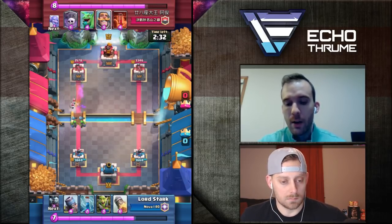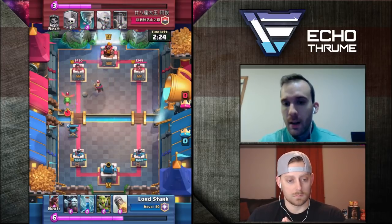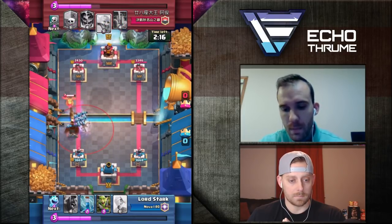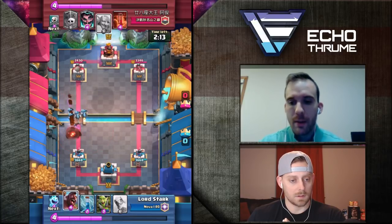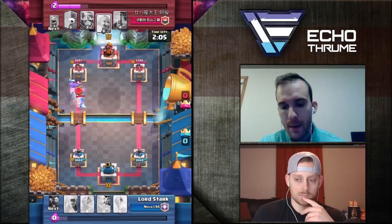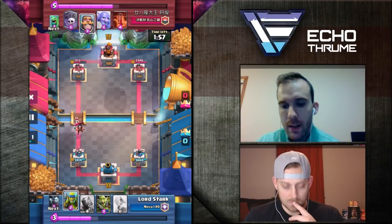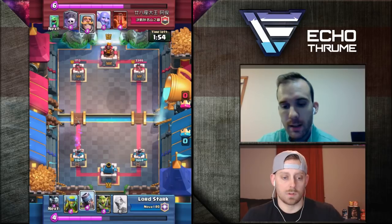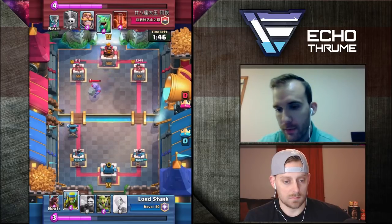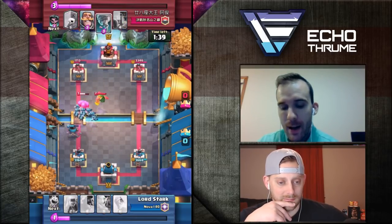He drops the e-wiz, so already in my mind I'm thinking he's rocking e-wiz — he might be running a golem deck, he might be running a graveyard deck. Those are the two main decks I'm seeing with the e-wiz right now. Sure enough, he's running a graveyard deck. This deck overall struggles a little bit with the baby dragon and the executioner-tornado combination — I was seeing a lot of that on ladder. He's got me a little bit off cycle, dropping his e-wiz without really any support, and he has this bowler which is a huge problem for my mortar. I always hate seeing bowlers — it's a tough matchup.